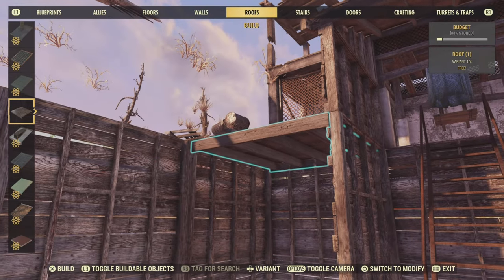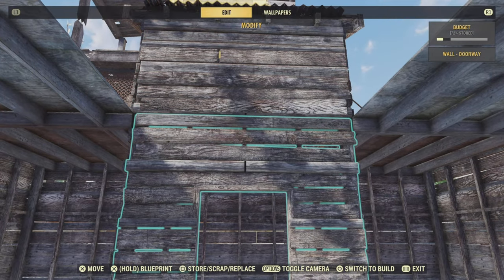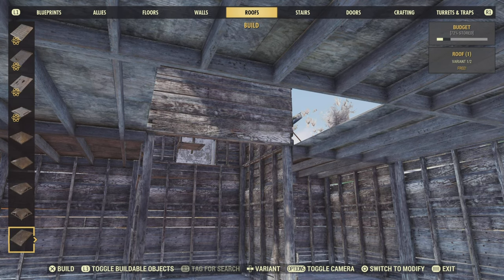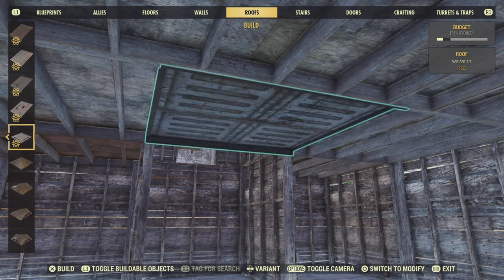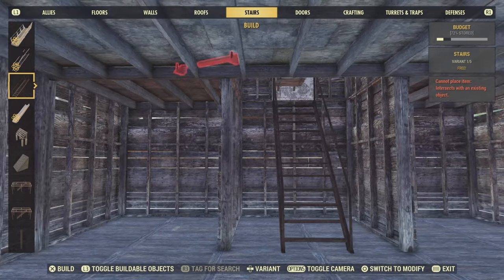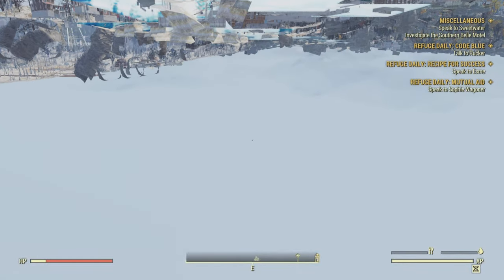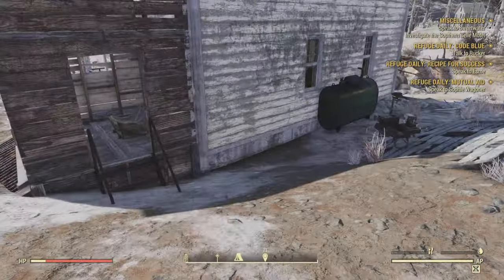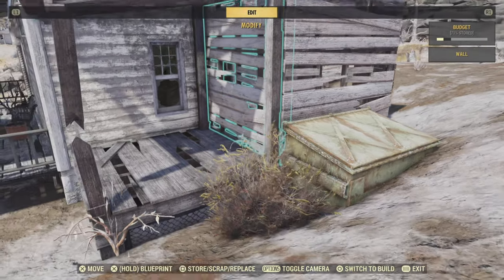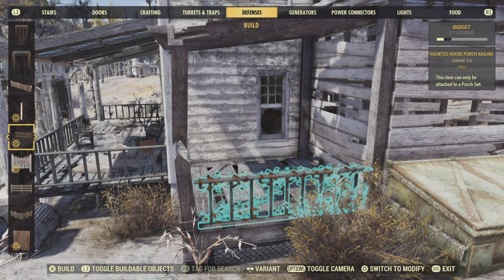From here it's a simple case of roofing off your entire build. You may want to put a little wall in - place a full size wall with a half wall on top, then remove the full size wall from underneath it. That's done underground for now. Use the magic teleportation device, more commonly known as plummeting to your death, to get back to the surface. Where the little bin thing's floating, throw down some brambles to hide it.